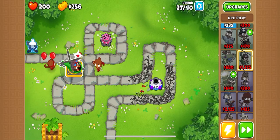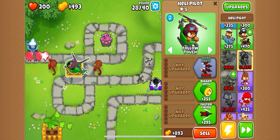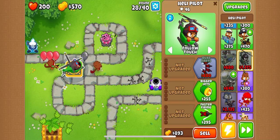We're going to put down this helicopter. I can't believe I could fit it right there in that little notch. See those lead balloons? Those gray ones right there? That's why I got the ice monkey.